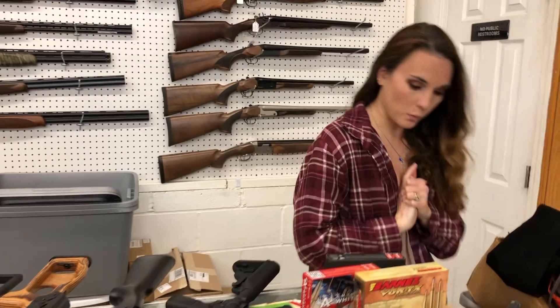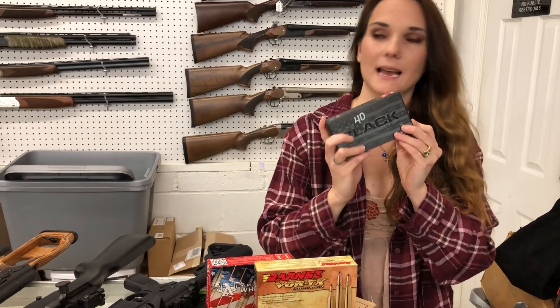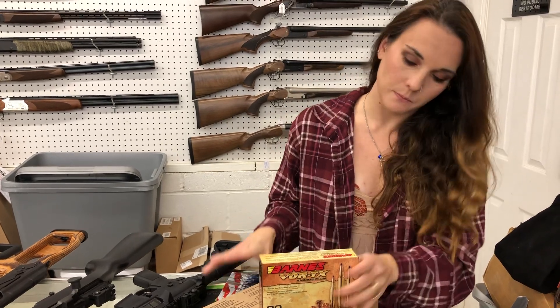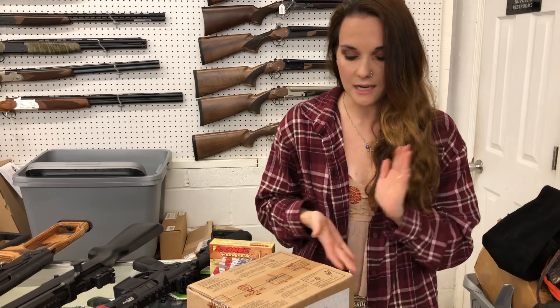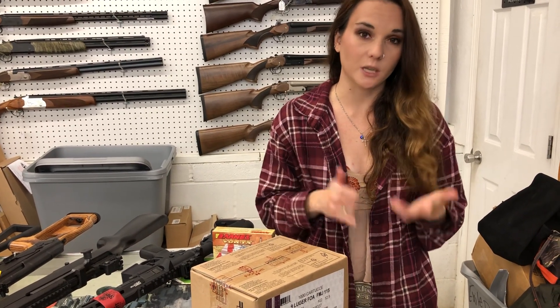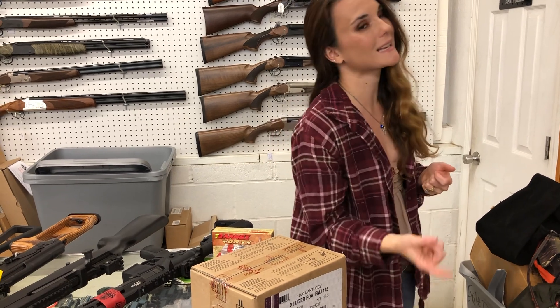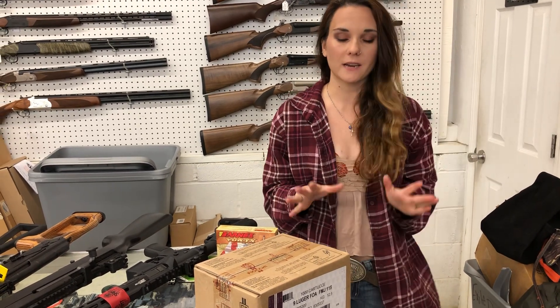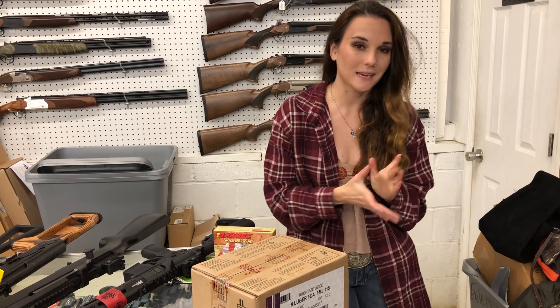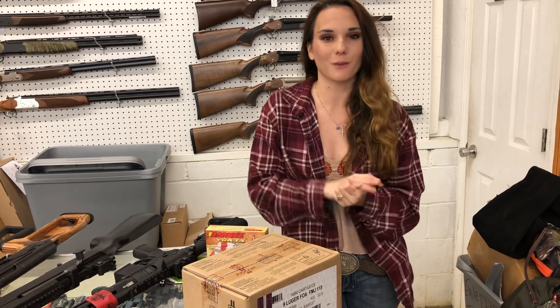Ammo: we got in Hornady 6.8 SPC, American Whitetail .30-30, Barnes Vortex .25-06, and Fiocchi 9mm 115 grain in a 1,000 round box — she's going to be $255. I've also got the CCI in stock in 115 grain as well for the same price. Y'all have a great day! I will see everybody tomorrow — it is Halloween day, I'm super excited as long as my last piece comes in. Bye, y'all!